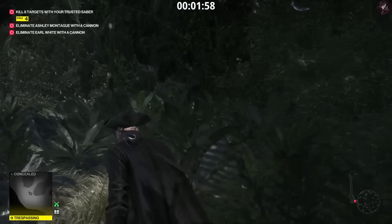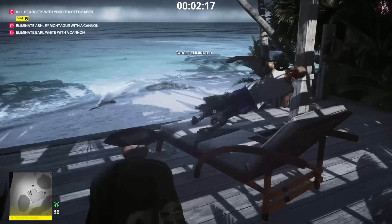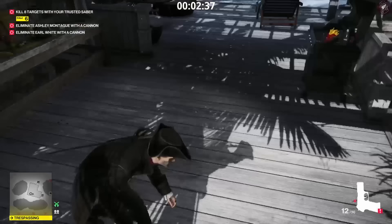We're four targets down for the saber kills. Steven and his guard are going to be up here, so we're going to jump up, take out his guard with the saber, hide his body in the crate, and then throw the sword at Steven's head. There's no point retrieving his keys this time because we're going to blow that scooter up a little later on, so we just hide his body as well.